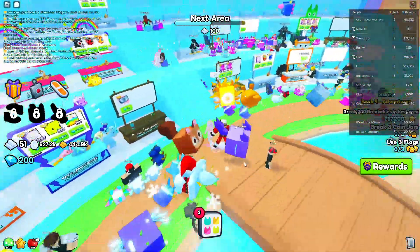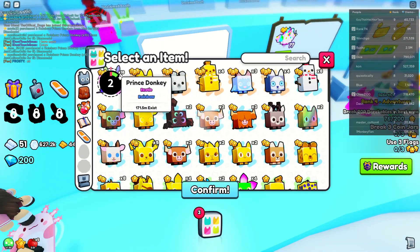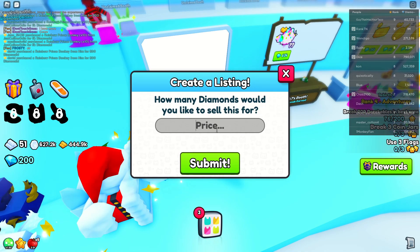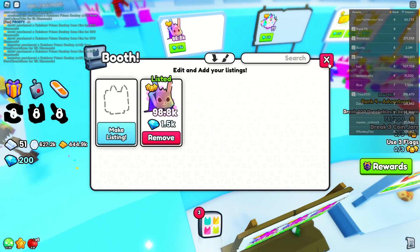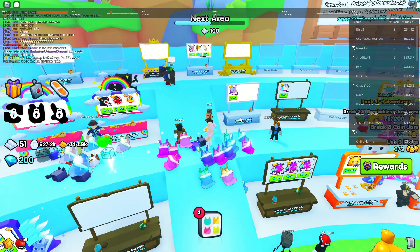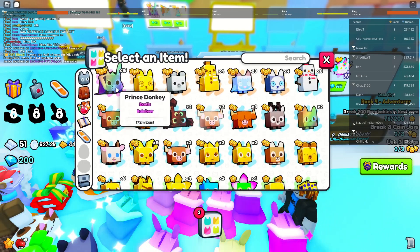Now let's find a good booth to sell from. I can get a stand in the second row, which is better than the third row. We're going to put in one of the Rainbow Prince Donkeys and try to sell it for 1,500. I'll come back if anyone buys it or if I need to lower the price. No one is buying my Rainbow Prince Donkey after about 10 minutes.